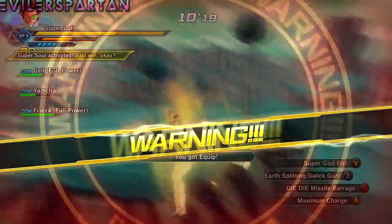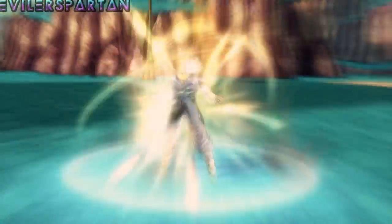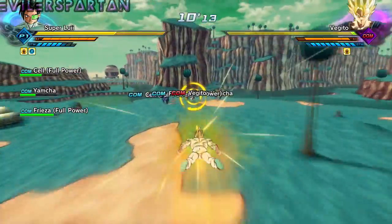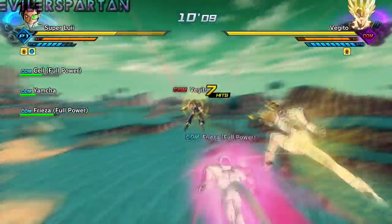Once you finish Gotenks, you get a warning sign and Vegito turns into Super Vegito, then Gotenks will come back and you have to defeat both of them. I think once you get Vegito's health down a specific amount, Super Saiyan 3 Gotenks will pop up.